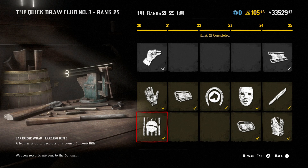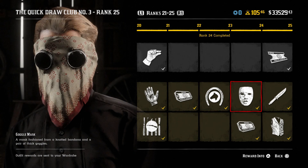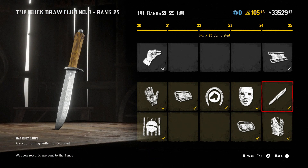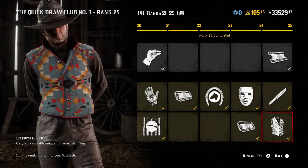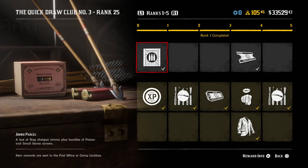We get the cartridge wrap for the carcano rifle, more gold bars, another mane I don't care about, and a goggle mask — fashioned from a knotted bandana and a pair of thick goggles. I've seen worse masks but I don't think I'll ever use it. More gold bars; then the bag shot knife, which is a pretty cool looking hunting knife; and the chatsworth vest, which honestly doesn't do it for me. Maybe sometime in the future it'll work for an outfit, but right now it's probably something I'll never wear. That covers all the rewards for Quick Draw Pass 3.